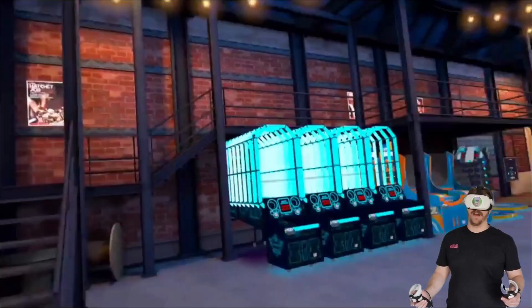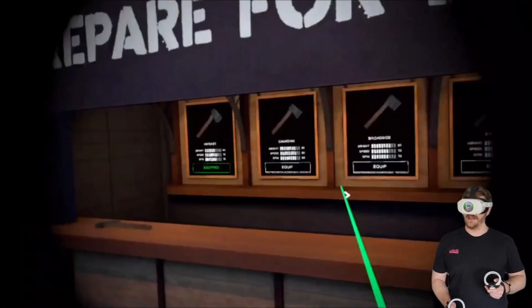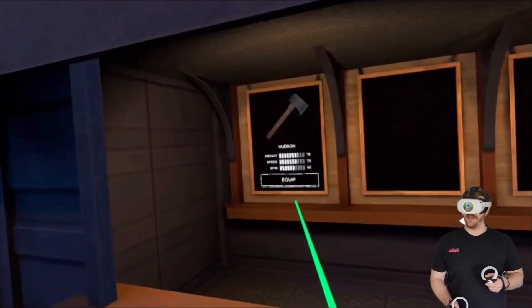Let's open up this door. Oh, this looks very cool. I've never been Axe Throwing in real life. So we've got a target here, and you get different axes — you've got a hatchet, Canadian Axe, Broadside, Striker, and the Hudson. Let's just stick with the hatchet for now.